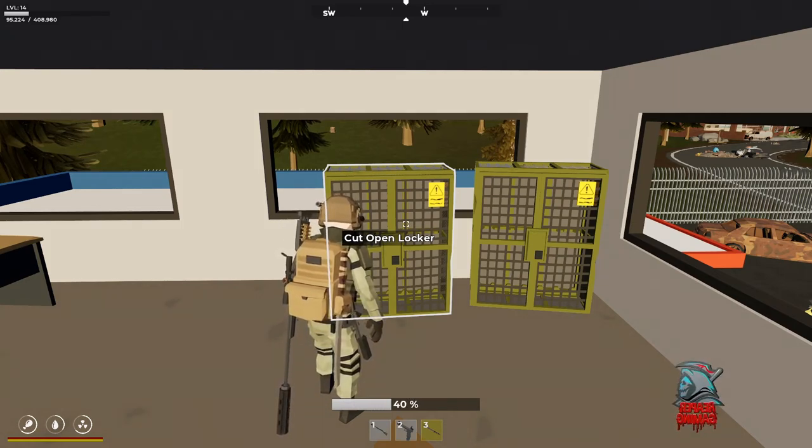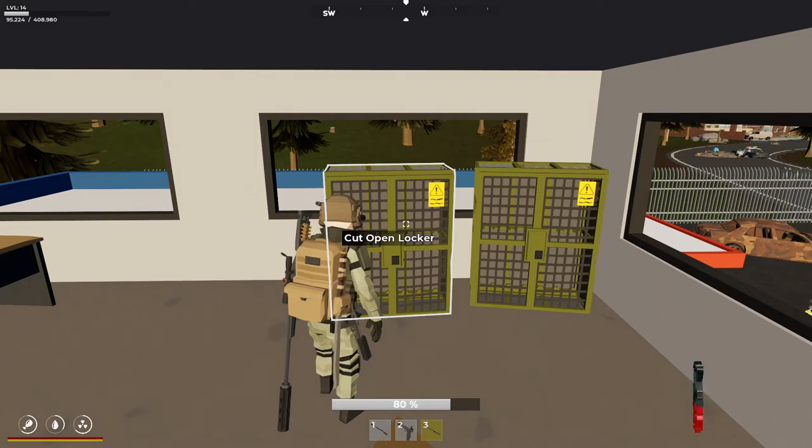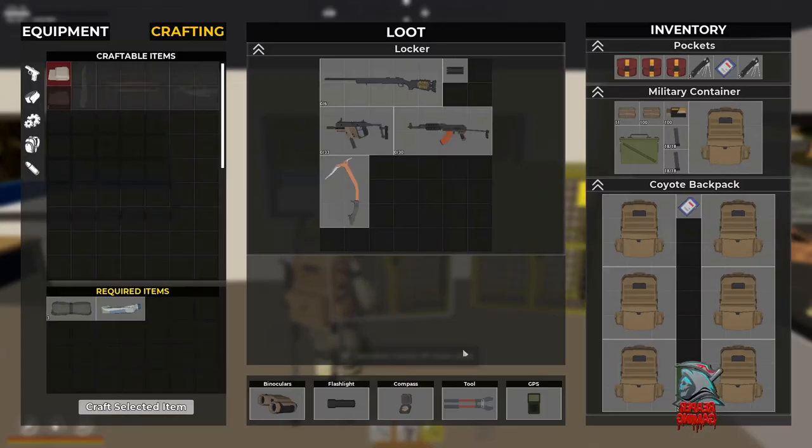While you're cutting the lock, make sure that all the zombies around you are dead, otherwise one of them will hit you and you'll have to do it all again. By the way, once you've got a pair of bolt cutters, there is no degrading — they will basically last indefinitely, as long as you don't drop them and lose them.